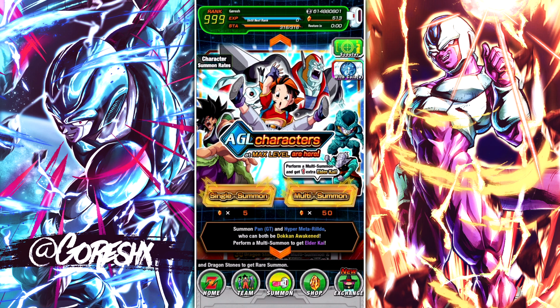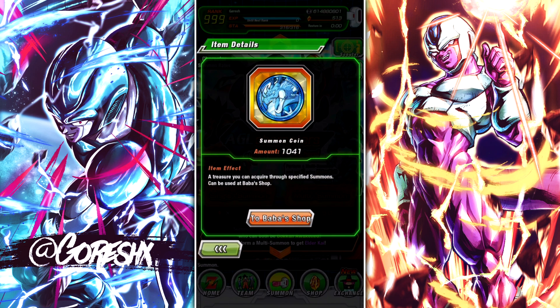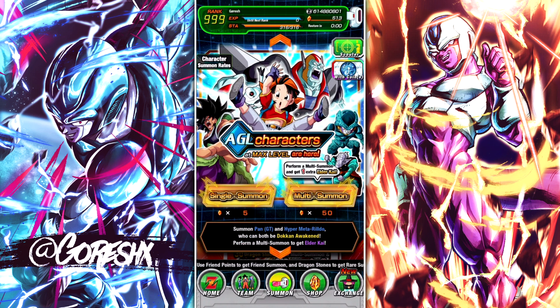My current status is I have Pan at 2 paths unlocked and Rildo at 0 paths unlocked. So I need a total of 6 of both of them — I need 2 Pans and 4 Rildos. I currently have 1,041 blue coins. So if we can pull any 3 of these, I can buy the other 3 with blue coins, because they each cost 300 blue coins in the shop. That would let me make use of those coins and save some stones.